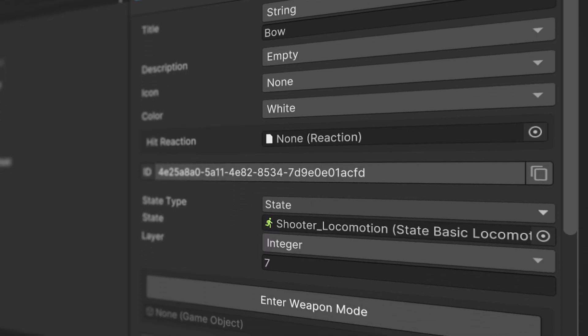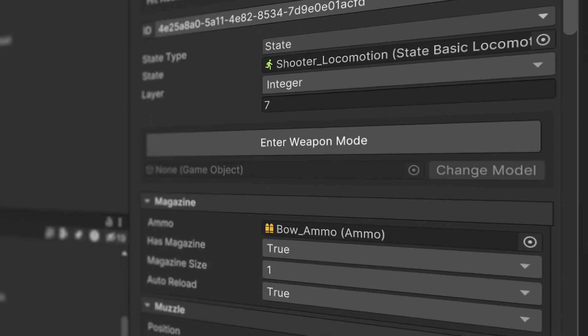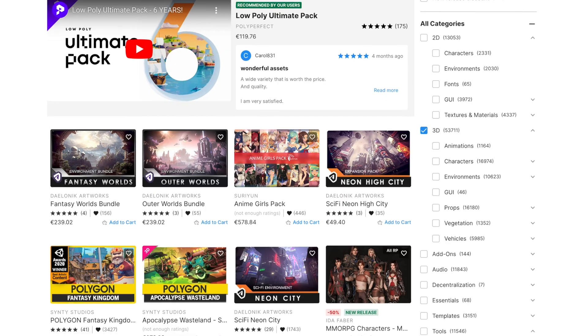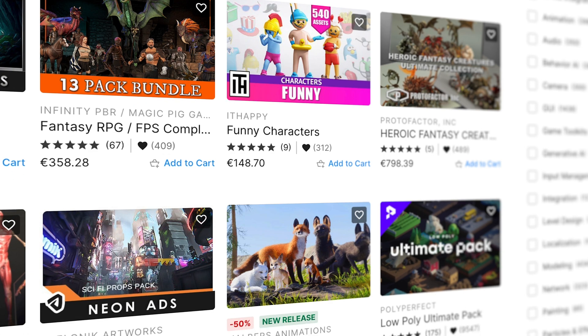First of all, I need to think of a concept. Since I'm currently developing the Shooter module for Game Creator 2, and it's in a pretty advanced state, I'm thinking it's a good idea to put it to test and make a shooting game, but using only 3D models and animations downloaded from the asset store.